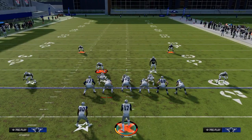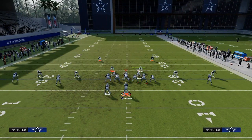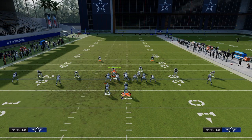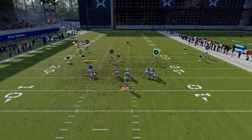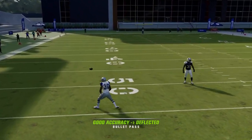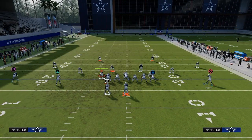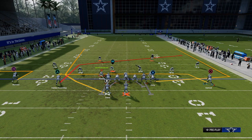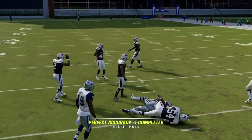An underrated aspect of this is you do have wheel routes. A lot of people are going to play hard flats if you run this offense — they're going to try to take away the quick flats and blitz you. You can throw these wheels against zone, but they're a little unique. For example, the flat will go to the out route and then you can throw right in there, which is also a very important route combo. If they don't hard flat, you want to be looking at this quick read.